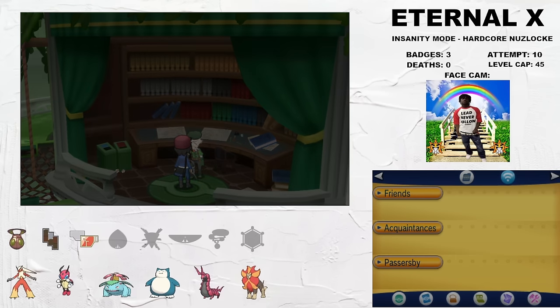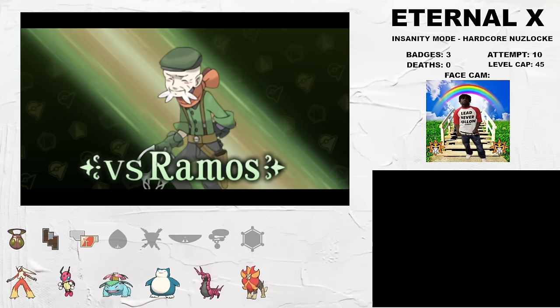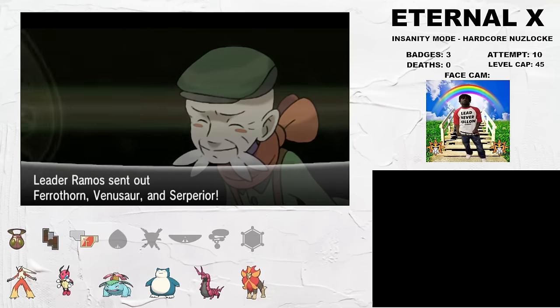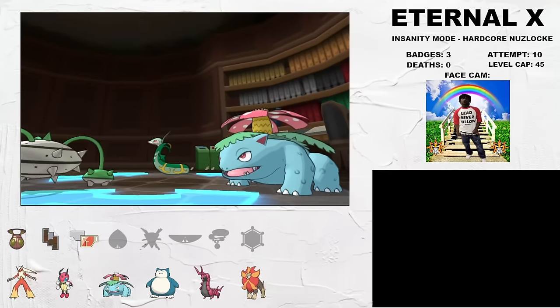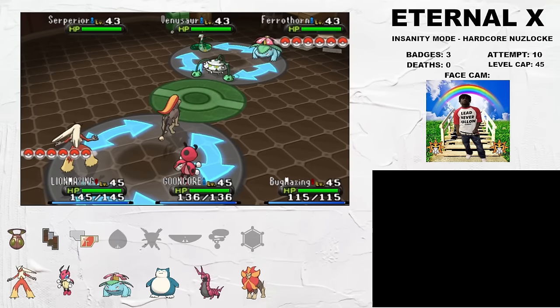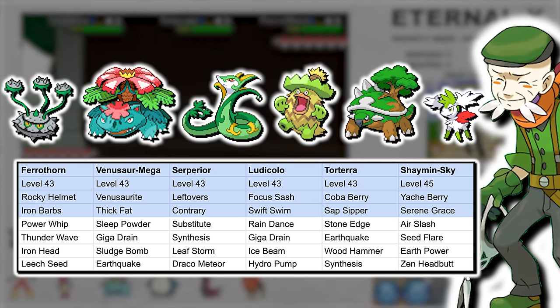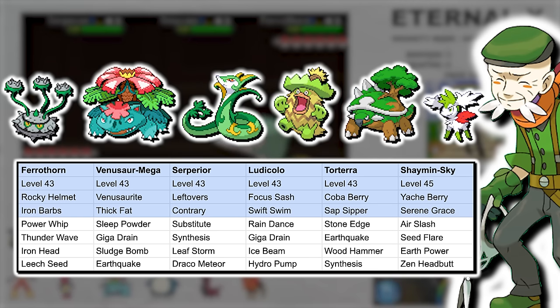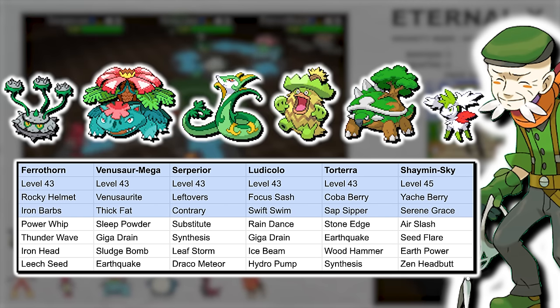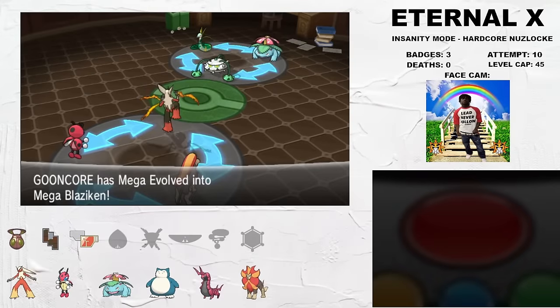Gym 4 is another run killer. Ramos is the Grass-type leader, and his gym is my personal favorite format — a rotation battle. Rotation battles have some of the most unpredictable AI of any battle format; the logic in which Pokémon are rotated in is totally random, meaning you have to predict what will be in front of you at any moment. This creates a huge RNG check, and with a full team of threats it turns Ramos into a giant run killer. He has a Contrary Draco Meteor Serperior, a Swift Swim Ludicolo with Rain Dance and Focus Sash, Torterra with a Coba Berry, Mega Venusaur, Ferrothorn, and last but not least, Shaymin-Sky, which outspeeds and flinches everything. I lost to this fight multiple times because of how inconsistent it was.